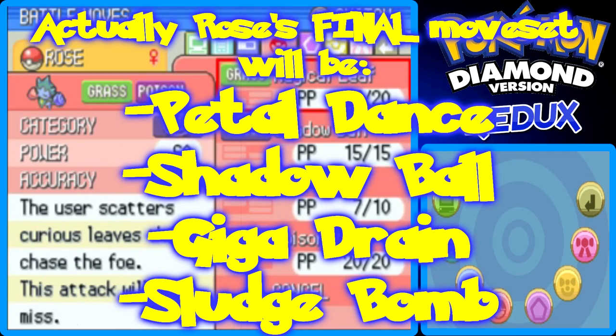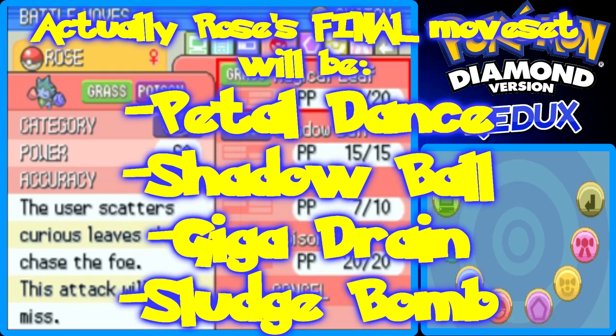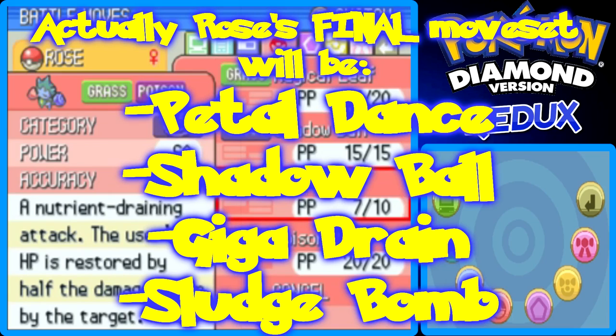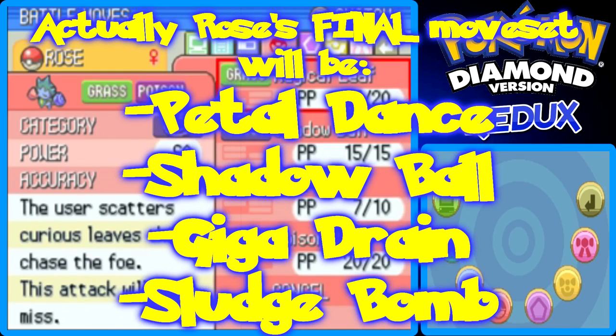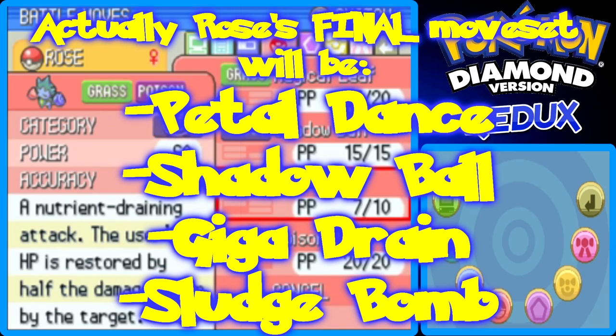I like having Magical Leaf because then I would have Giga Drain and Magical Leaf — Magical Leaf is basically a Giga Drain except it doesn't miss, but it doesn't heal Rose either for half of the damage inflicted on the opponent. I'd rather have Magical Leaf, Giga Drain, and Petal Dance as Grass-type moves, because if I wanted to use a Grass-type move that wouldn't confuse me, that would be Giga Drain, but I don't always want to use Giga Drain because it's only 10 PP. I remember in third generation it was only 5 PP, but they increased it to 10 in fourth generation, which is really nice.